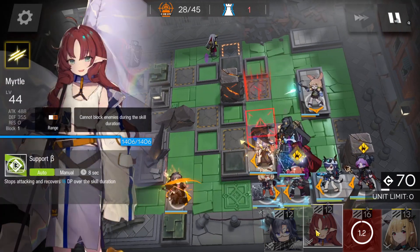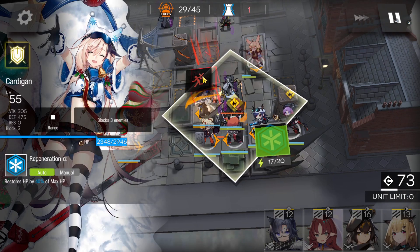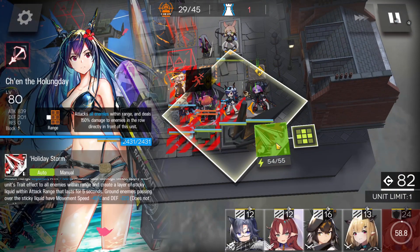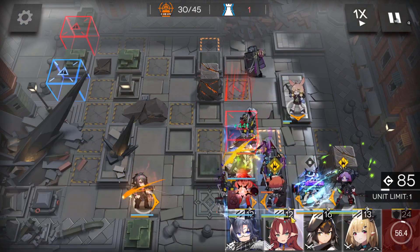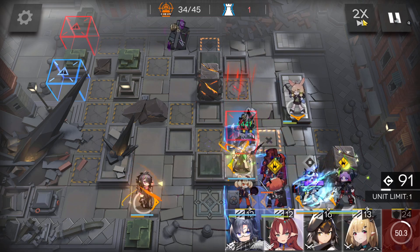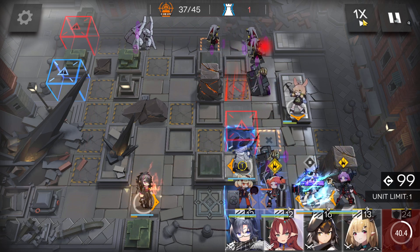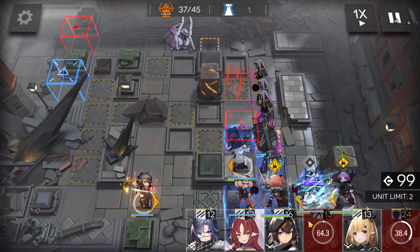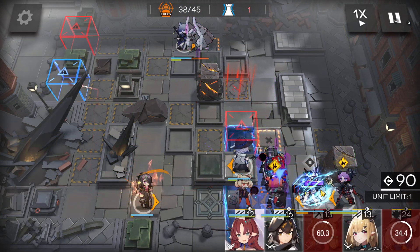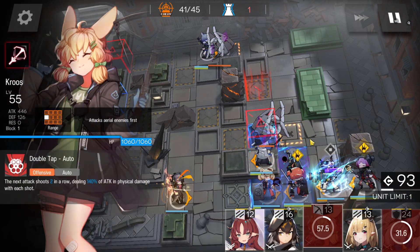If you can manage well, you can even kill the defender, but just don't risk it — this is more than enough. Use Chalter's skill with about three seconds remaining. You can retreat this defender, you don't need it anymore. Activate the shelter skill when it's ready. The sniper dying is fine — block this one a bit. This one will go here and get killed by shelter.